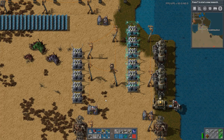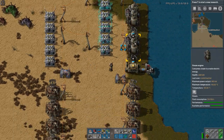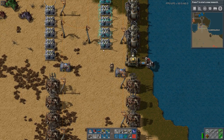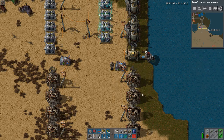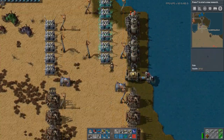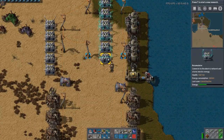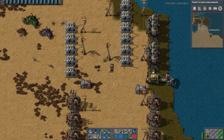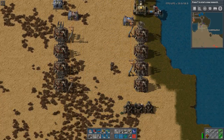One nice thing about this is, if I have consumers in this network, they will take priority. So these consume all the power this produces. Once these accumulators are empty — that will happen right about now — there is no power transferred into this network and these get all the power.